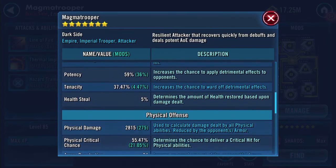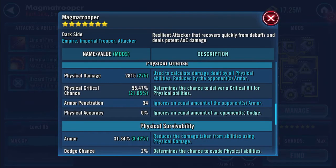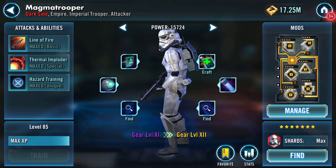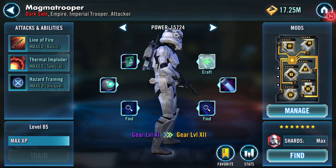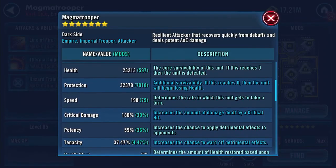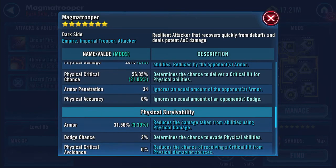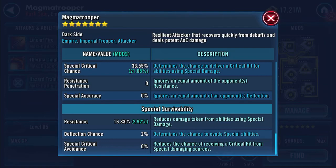Potency 59, physical critical chance 55, physical damage 2815, armor pen is now 34. Special damage 1752, resistance 16.83%. So Magma Trooper is moving in the right direction - gear 11 and two-thirds. His primary is strength then agility. Physical damage now 2815, physical critical chance 26.05%, special damage 1752, resistance 16.83%.